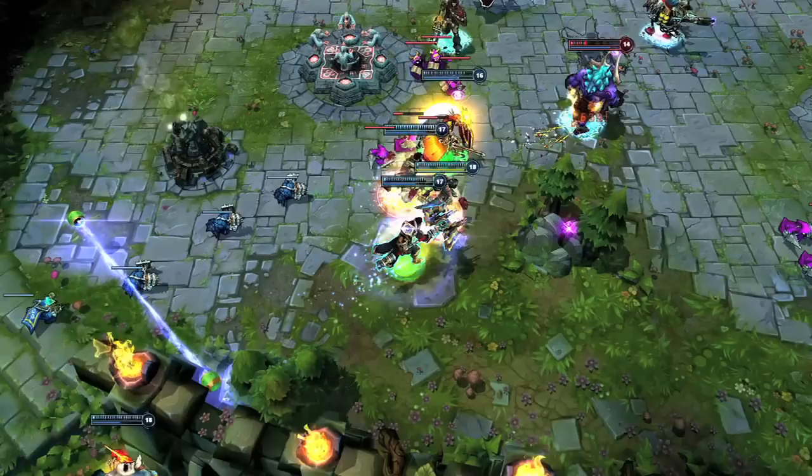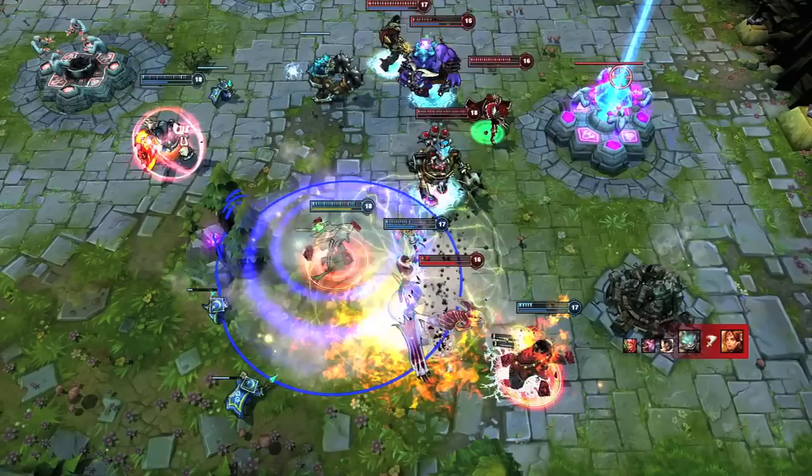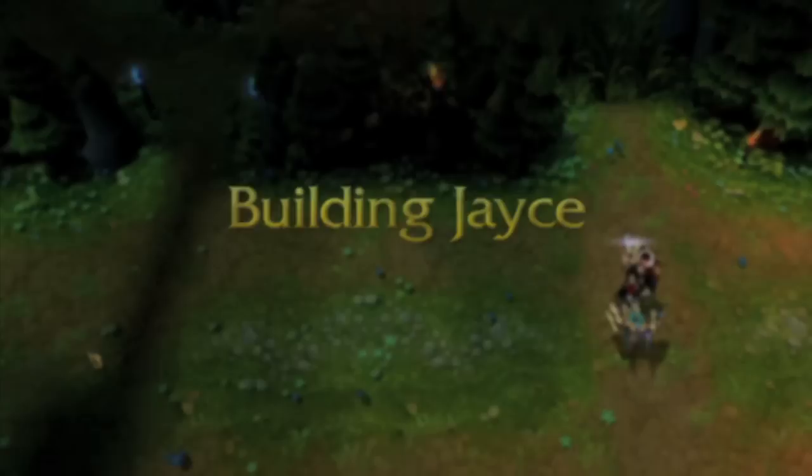Another way to handle fights with a squishier build is to fight with the Mercury Cannon and team up on secluded enemies. Shock Blast and Acceleration Gate make the beginning of the fight easy as Alistar takes plenty of damage and Jayce keeps his distance from Rumble. Upon finding Shyvana diving Graves, Jayce transforms, lands To the Skies, and quickly drops her. With a numbers advantage, it's easy for the blue team to group up and continue the fight.